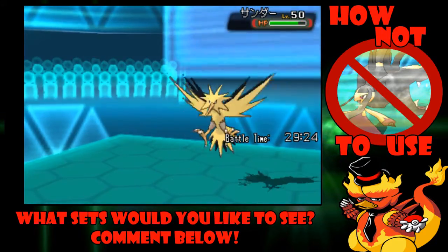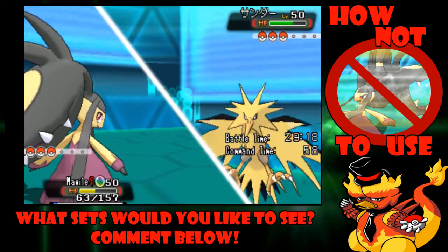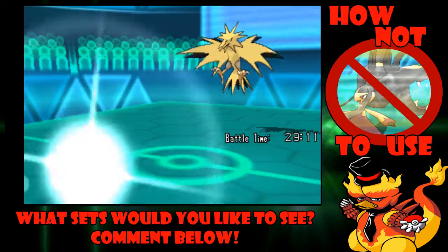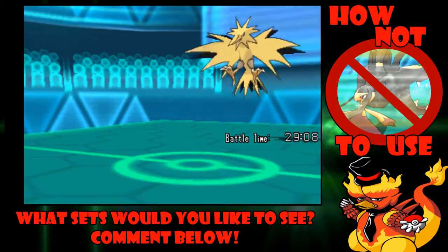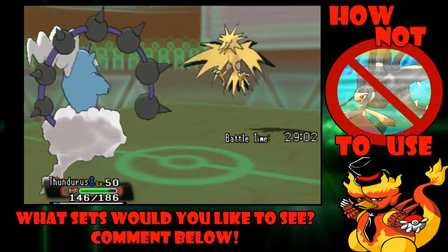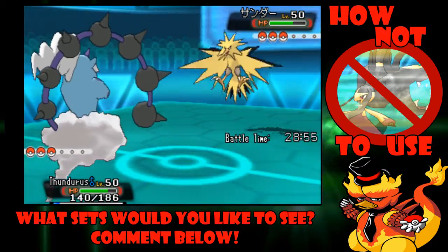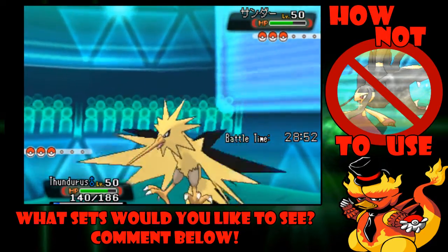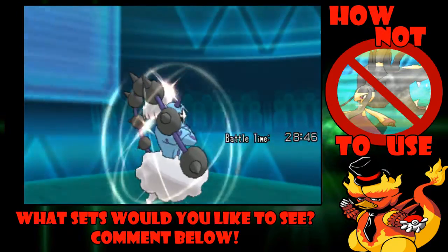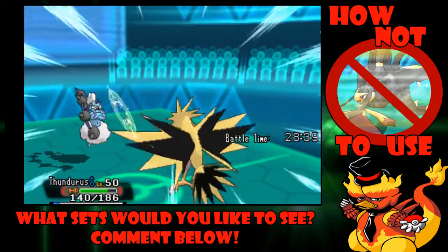We don't want to throw Mawile away, so let's go into Thundurus. Heat Wave barely does anything to Thundurus. We get off a Hidden Power Ice on Zapdos — they probably thought we were going for Thunderbolt. Being a Special attacker, it does about the same as Mawile's attack, which is strange. They just go for Volt Switch, which does a little more than Heat Wave. But we have a Sitrus Berry, so we're fine.